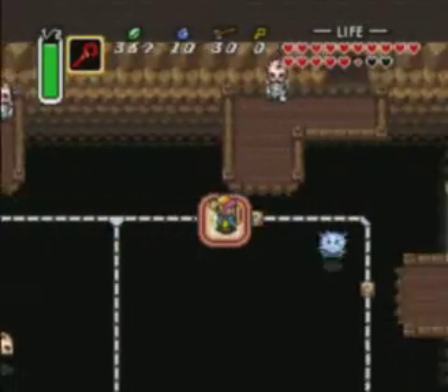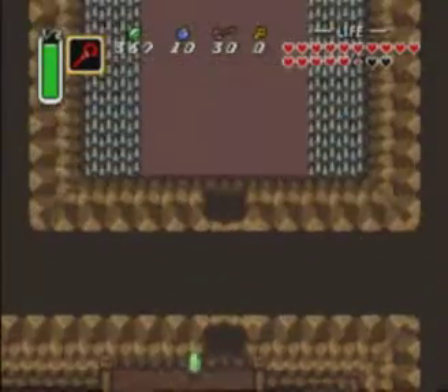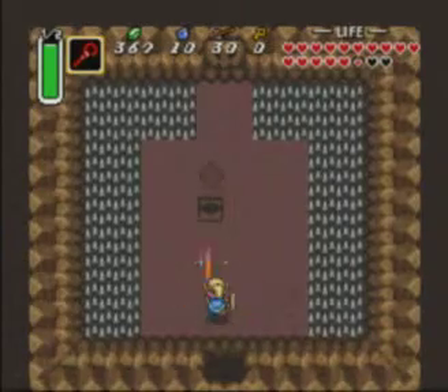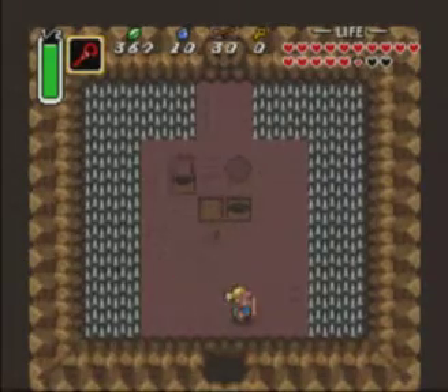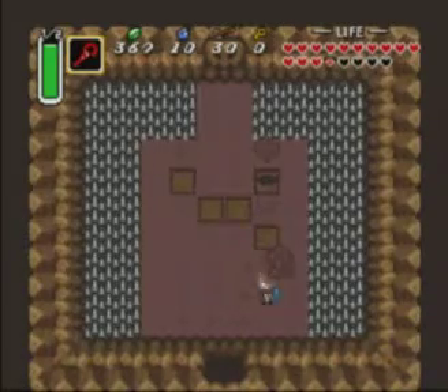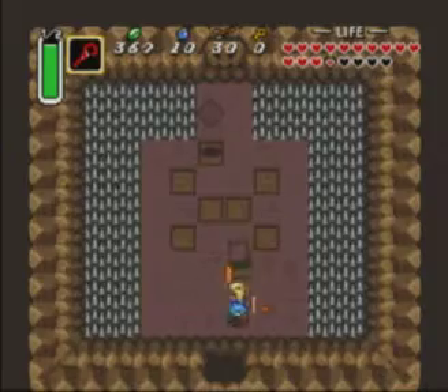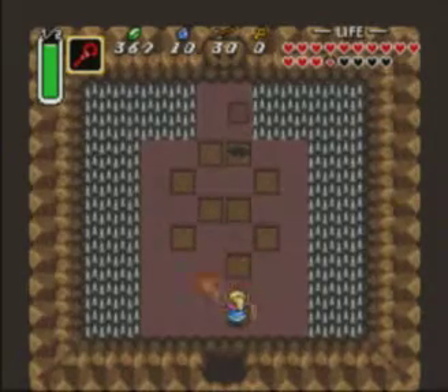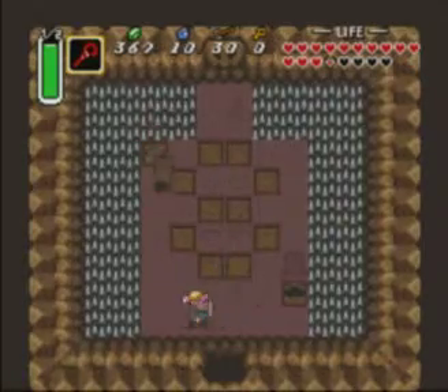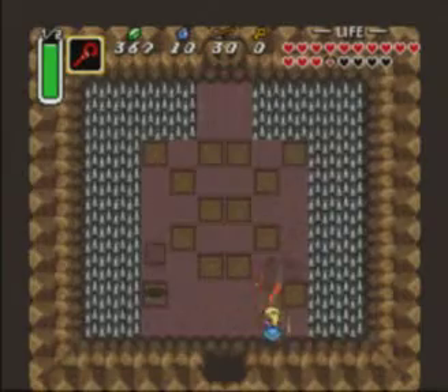There's also one of these rooms where you have to use the Cane of Somaria to create a platform. There's one of those rooms that's really annoying and took me a hell of a lot of time to figure out, and I'll point it out when we get there. It's actually on this floor — there's only two rooms like that on this floor. It wasn't the room we were just in, though. Yeah, we've got the endless onslaught of killer tiles that want to attack us.